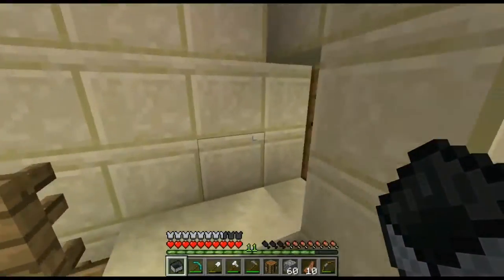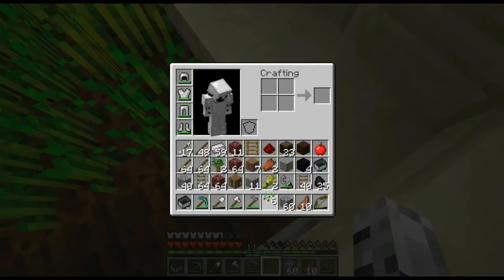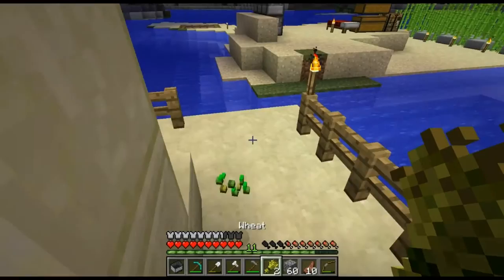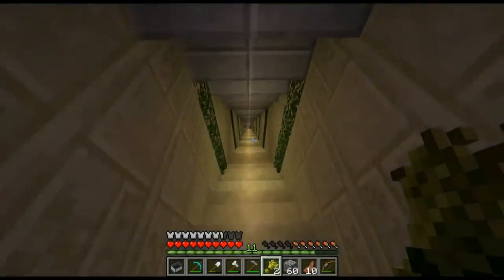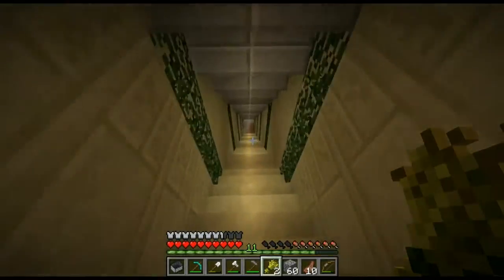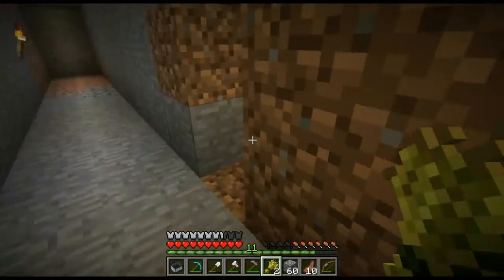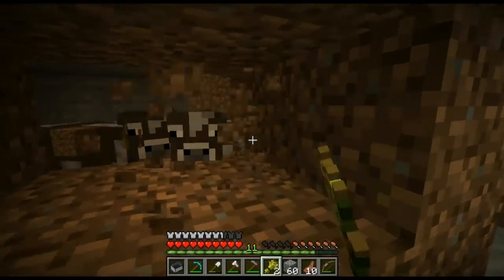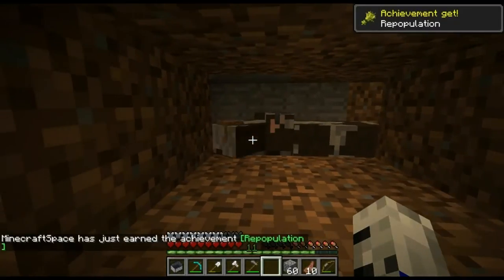I'm here to get some wheat, and then we can quickly breed the cows. This is obviously going to grow soon, sooner or later. Let's take the wheat, drop the seeds. I got a bit laggy at the sheep thing. I think once we build the sheep farm it will be fine. And also, I think I want to build it far away, because I don't want all the sheep to lag out the main base. I'll just have it near the tunnel and stuff. Repopulation — that's great.